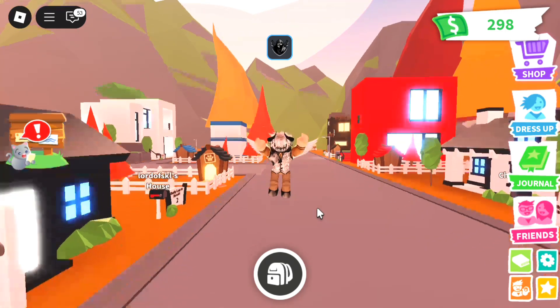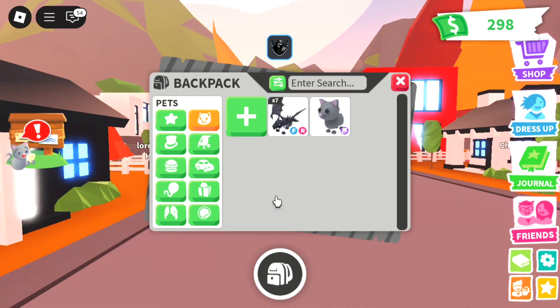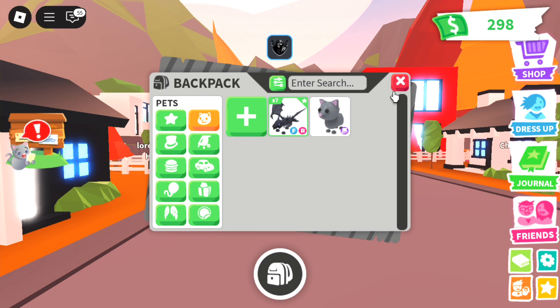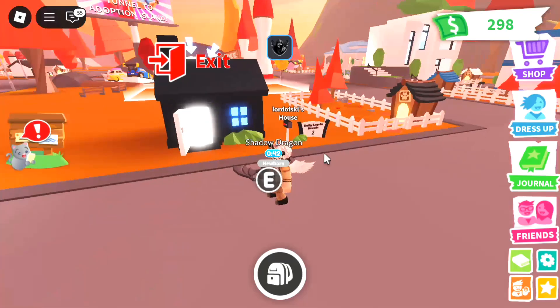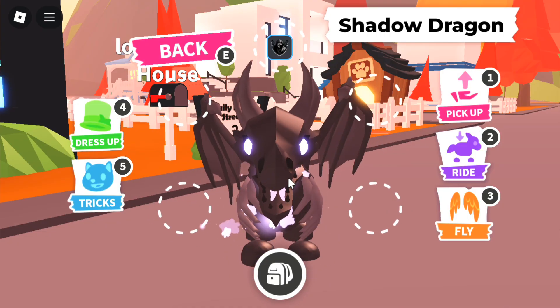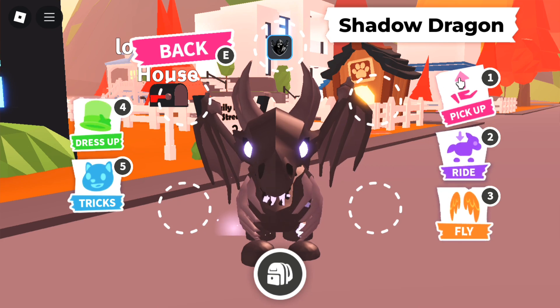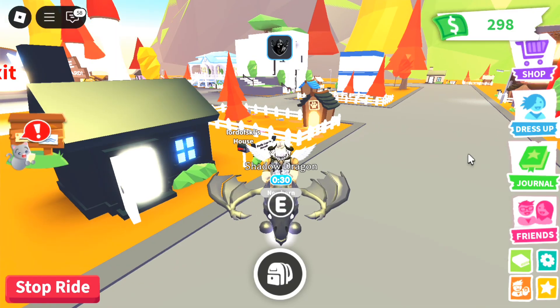Now guys, after I spawn it, let's check my inventory — and it's here. Let's equip it. And yes, it's totally legit, guys. As we can see, it's able to fly and ride. Let's try to ride on it.